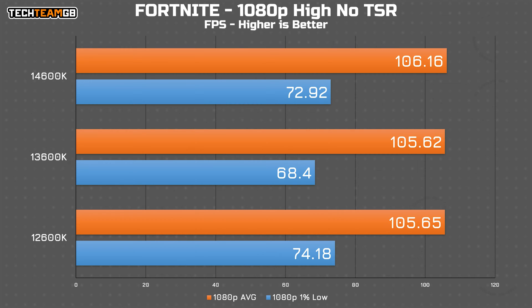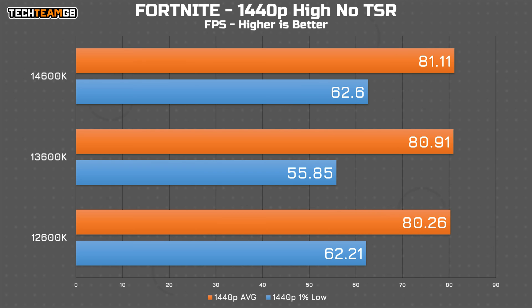Fortnite at 1080p on the high preset with no TSR was pretty strange — basically all results were capped at 106 fps, give or take half a frame. At 1440p it isn't much better; all are within one fps of each other, although strangely the 13600K has slightly lower 1% lows in both 1080p and 1440p results.